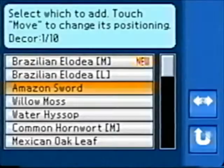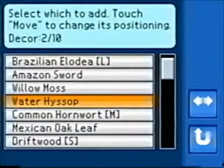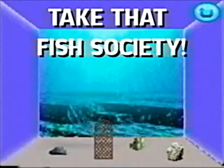Up next, let's talk about the decor. We've gone over some of it already, but you can also put decorations in your tank. We've got a heck ton of stuff available, so feel free to mix and match as you please. Some of these decorations even do stuff — don't want your fish to eat each other? Put in a fence. Take that, fish society. Or put in a crate of soda so they don't get hungry as quickly.